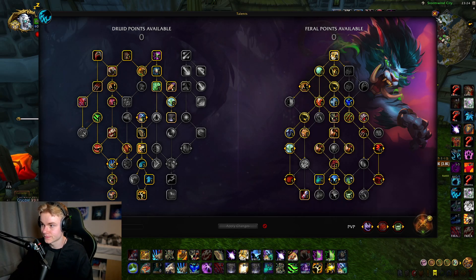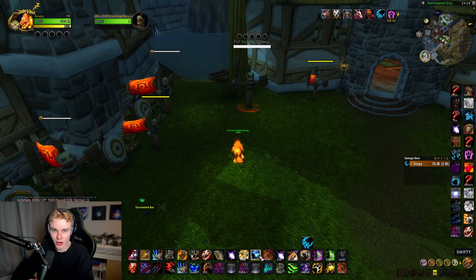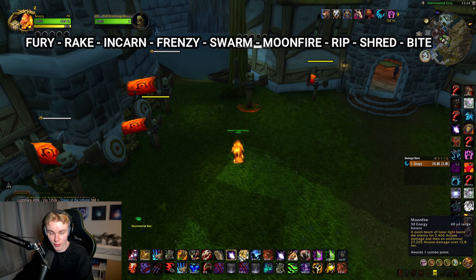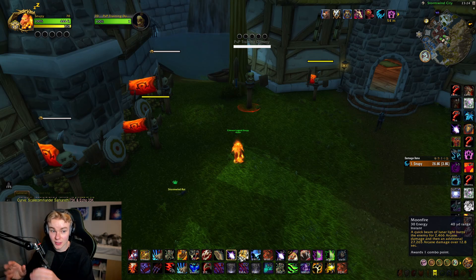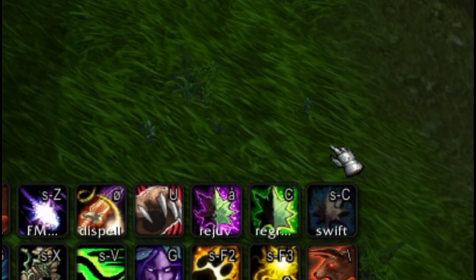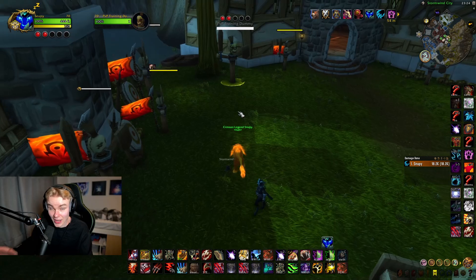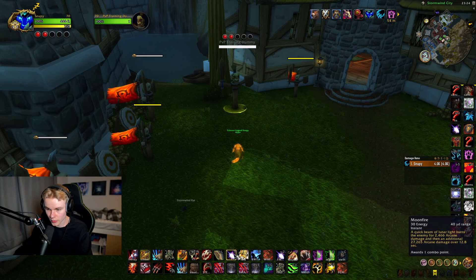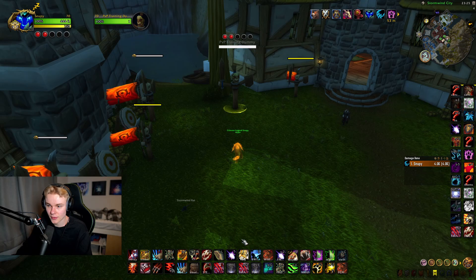Let's dive into the opener. When opening with this build, we press Fury of Elune in Stealth, then Rake. You can pretty much Incarn instantly. So: Fury, Rake, and Incarn, then Feral Frenzy, Swarm, Moonfire to proc BT, Rip, Shred, Bite, Shred, Bite, and then maybe proc a new BT. Sometimes it bugs out and you don't have to Moonfire instantly to proc BT. After Rip, you go Shred, Bite, Shred, Bite — that's the main thing.